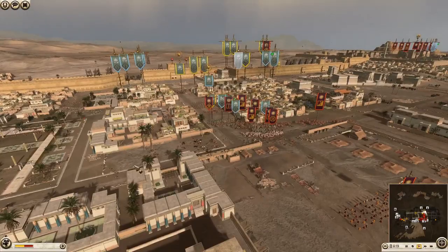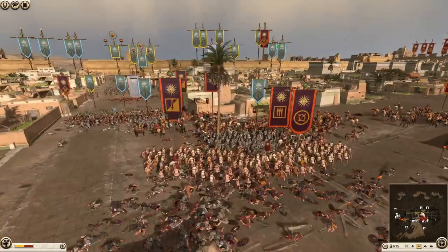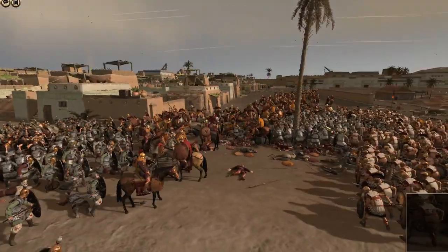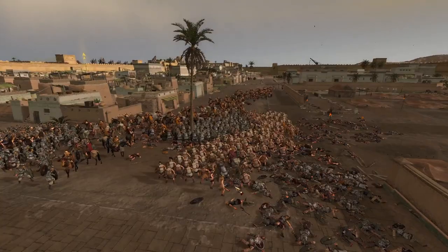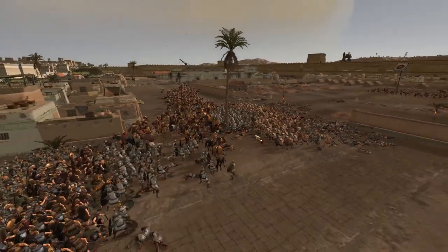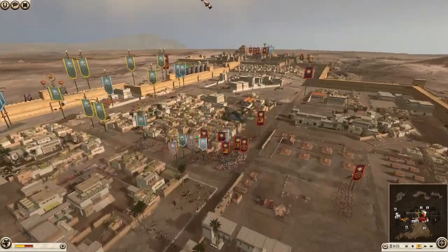The infantry that was in the square has gone through here and tried to surround these guys, and then got caught out by this cavalry. They've sent in some hoplites — so it's like an encirclement, and then another encirclement. That could end in many a way.